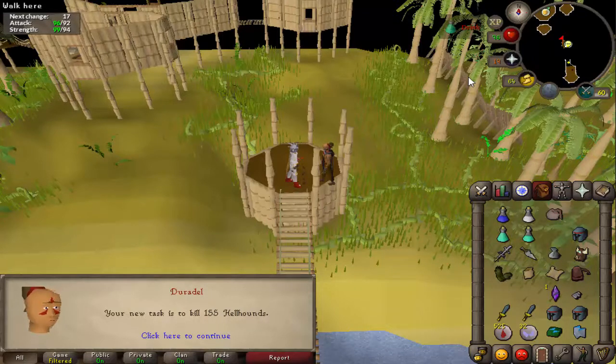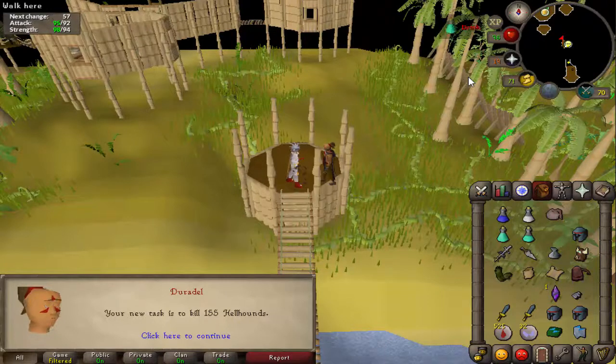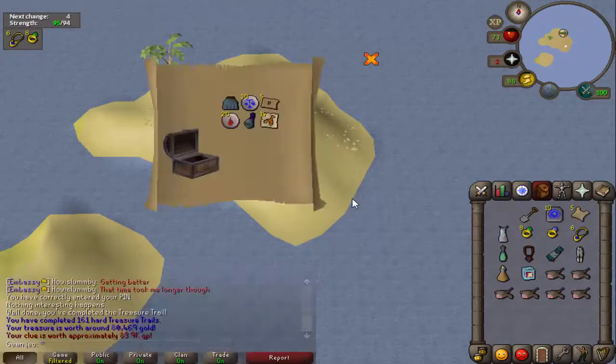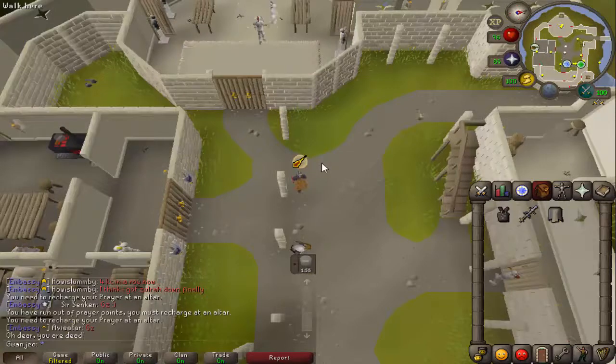If I get a smoldering stone or a primordial crystal I'm going to keep those, because they're two items I would like to have. Otherwise let's see if I can get some kills — you've heard me complain about my ping and you've seen how bad my clicks and flicks are, so I'm sure it'll go terribly. This has got to be one of the quickest hard clues I've ever done — under five minutes — 84k rewards, not too bad at all. Time for some Cerberus. I died — pray flicking is not my strong point.